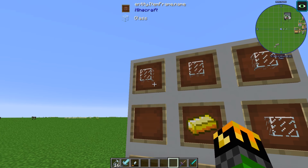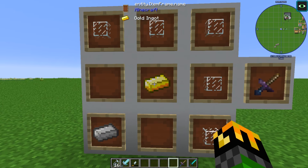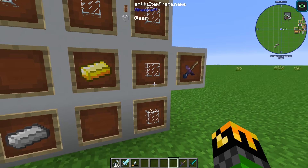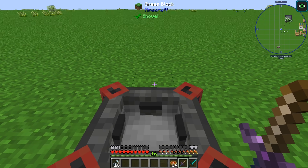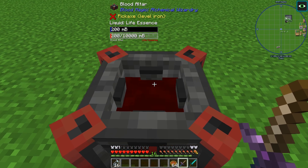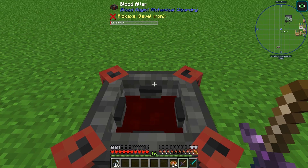To craft the sacrificial dagger, put glass in an upside-down L shape, one gold in the center, and one iron in the bottom left corner, and you'll have yourself your sacrificial dagger. With the dagger in your hand, right click near the blood altar and it will fill up with blood. It will do one heart of damage and the blood altar will fill up with 200 millibuckets of blood. Five hearts equal one bucket of blood.